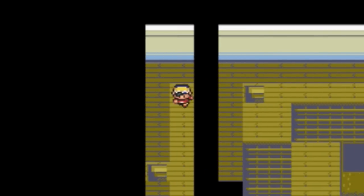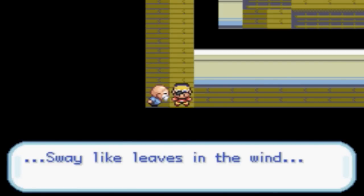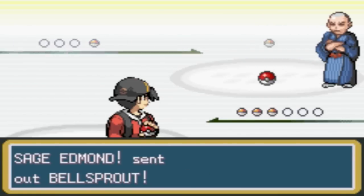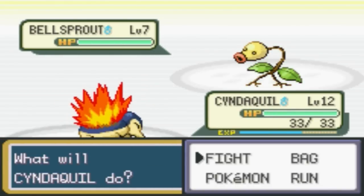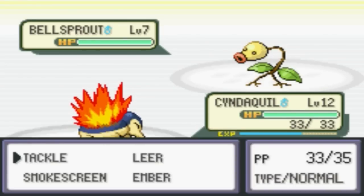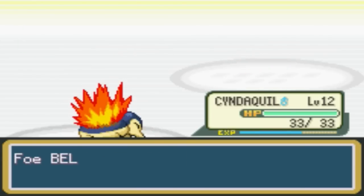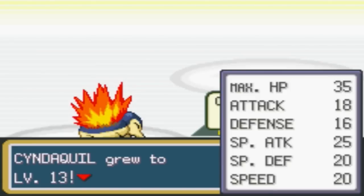Now we find an X-Defend. Another sage — sway like leaves in the wind. Sage Edmond. One Ember should do it. Level 13 for Cyndaquil. Okay, Bellsprouts again — gonna go with Pidgey. Need to train some more.